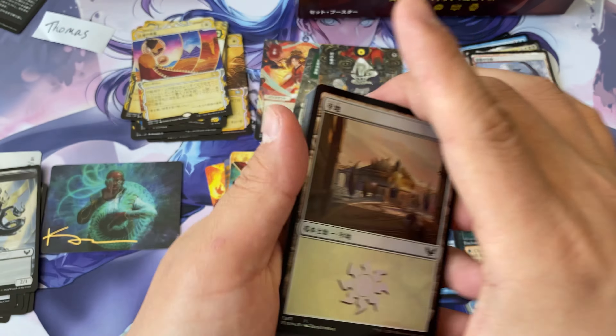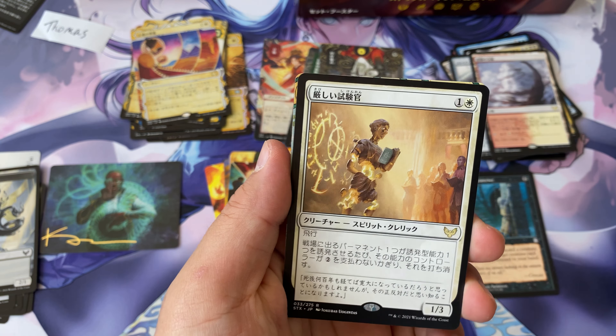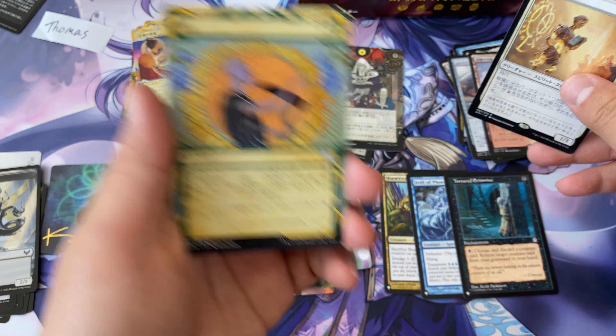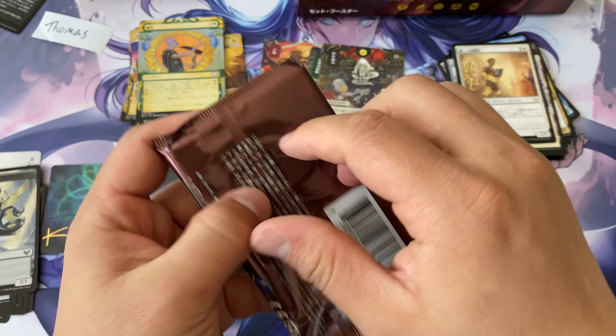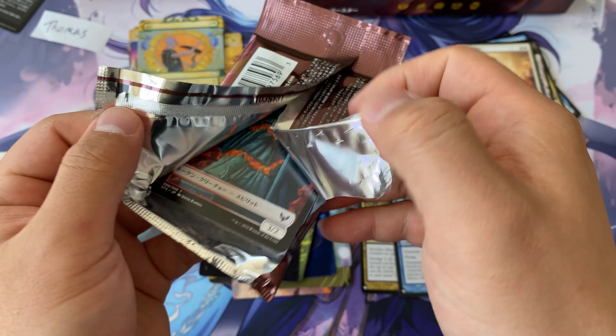Stone Rain — beautiful art, holy moly, it's gorgeous. That's what's exclusive to set boosters — these art cards. Some people do like them. Cultivate, nice. And a foil. We have Iizuka the Ruthless Grave Robber from Kamigawa: Champions of Kamigawa. Very powerful card — I actually love playing this in cubes. It's reanimate on a stick and graveyard hate. This has a lot going for it.